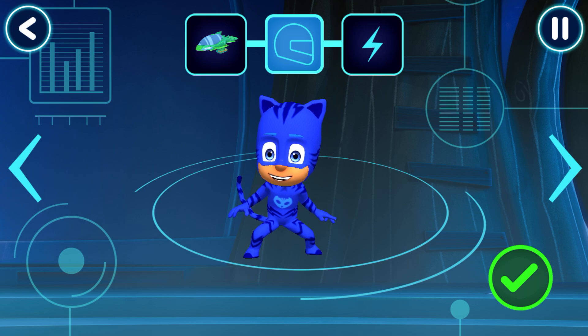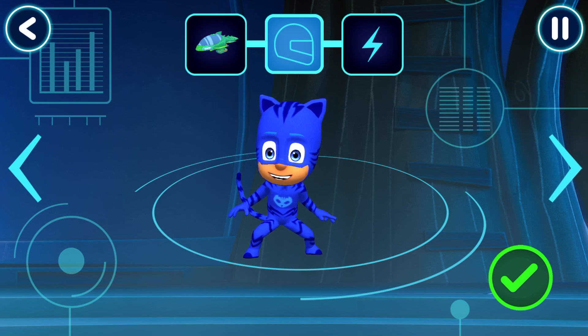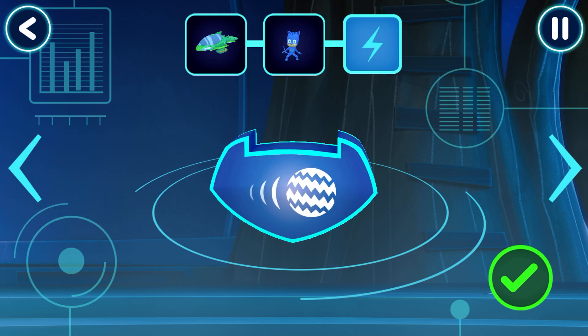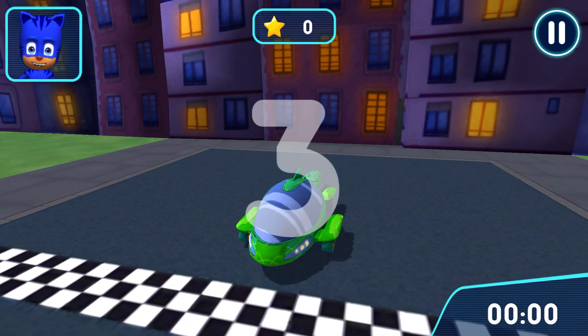Pick a driver. Swipe to see more. How would you like to power up your vehicle? Now let's go for a drive. Time to try out your track.